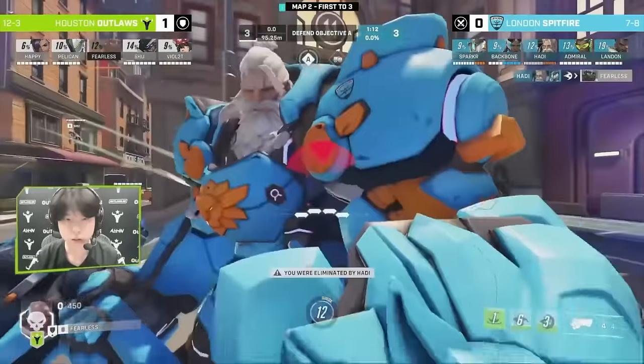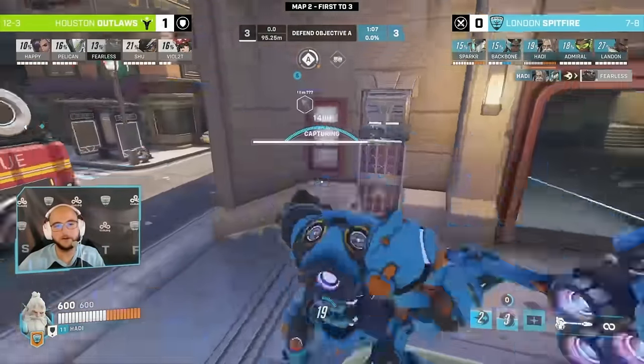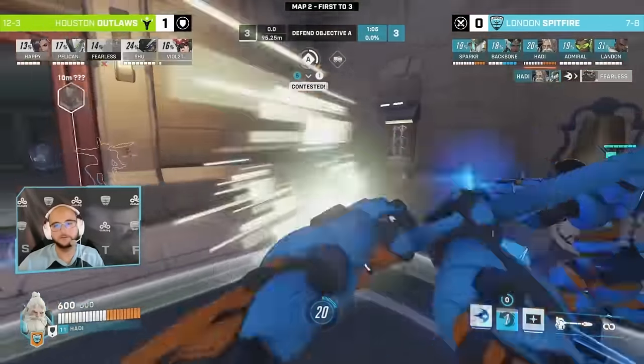Meanwhile, against Ramatra, who has lower damage output and rush Rein who relies on coordinated teamfights, it's much more of a 50-50, but we'll explain more later in the video.